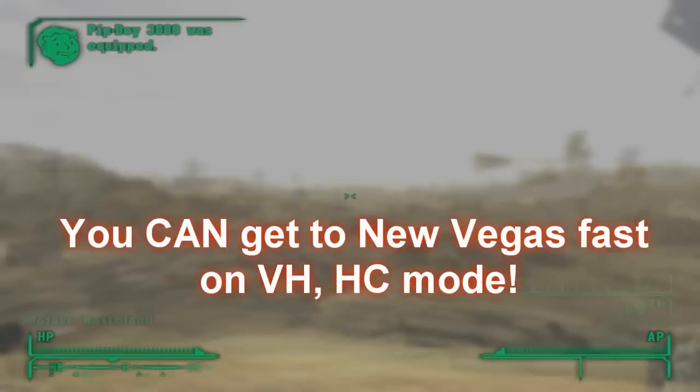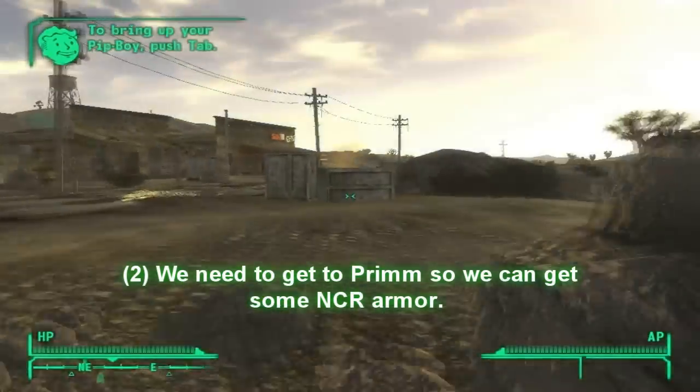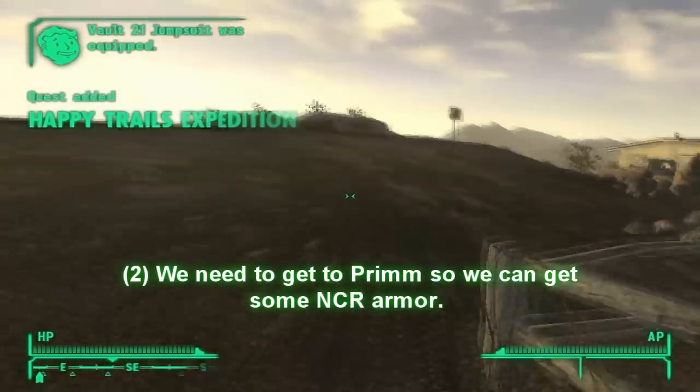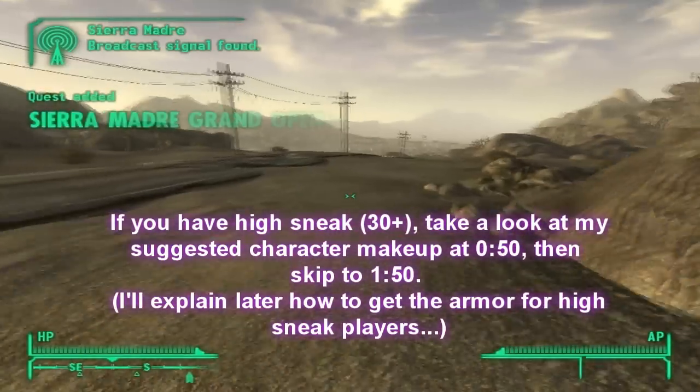You're going to want to get some Stimpaks before you leave from Doc Mitchell's house. He has a couple inside his first aid kit. Then once you do that, we're going to head out and start heading east, southeast. We may use those, we may not, so it's better to carry them anyway just in case.